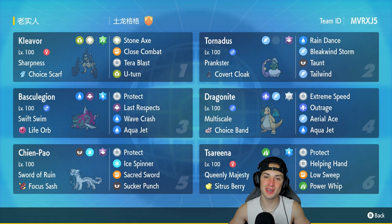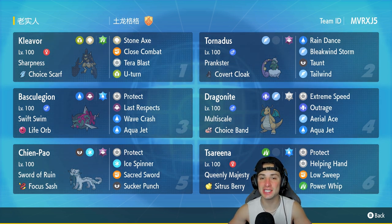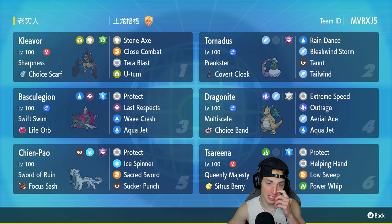What's going on YouTube, it's Jean here back again bringing you guys some more Regulation D teams for Pokemon Scarlet and Violet. In today's video I'm using a Pokemon that I absolutely love and have never used on the ladder — we got ourselves a Swift Swim Basculegion team.